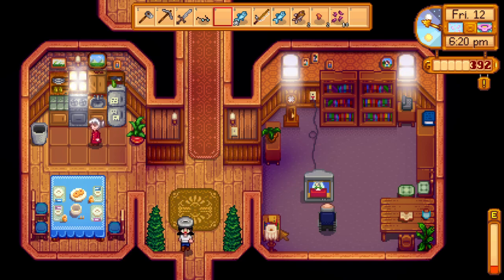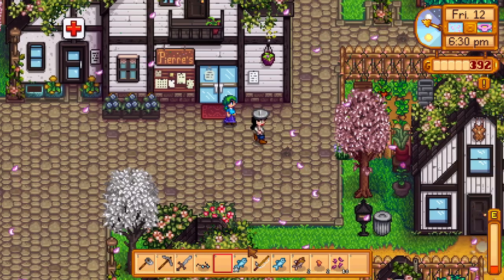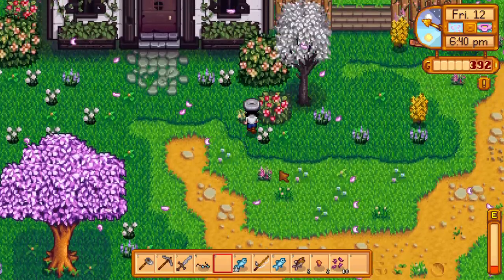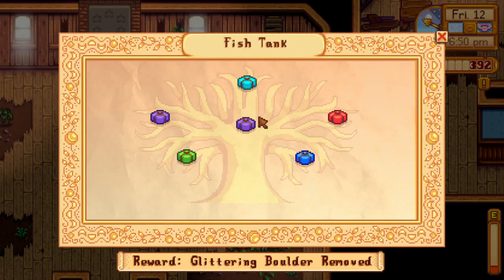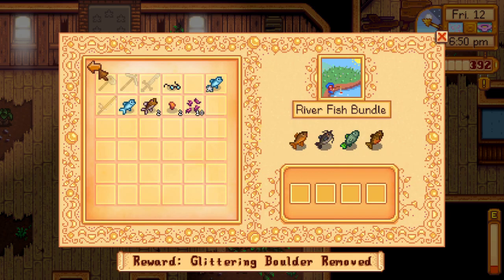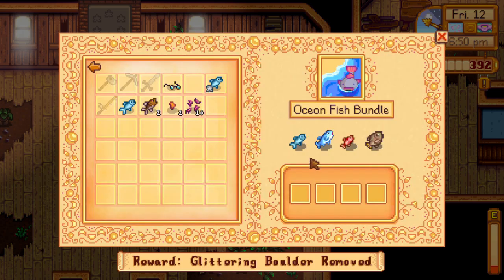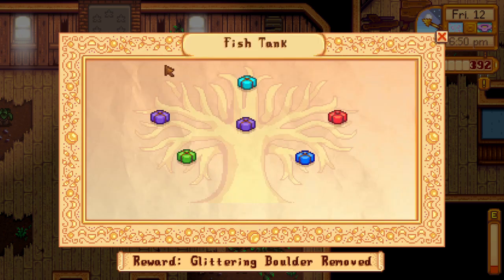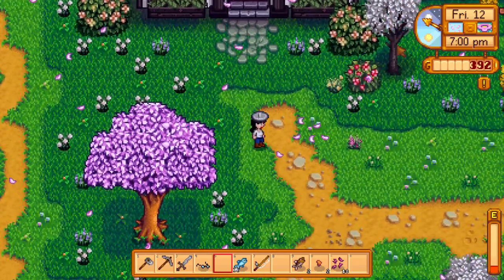Heading to the community center to see if these fish will fit in any bundles. Looking through the fish tank — we need a sardine, placed it in without using the starred one since that'd be a waste. We need a largemouth bass too. It's going to be a full house at the saloon tonight.